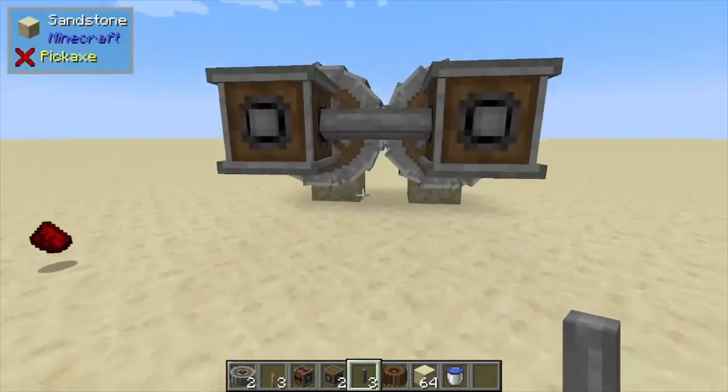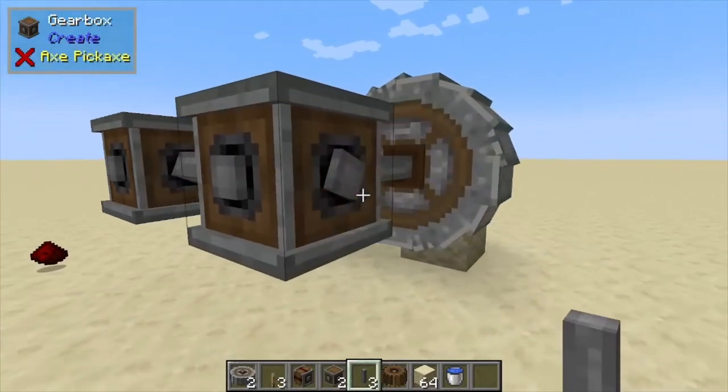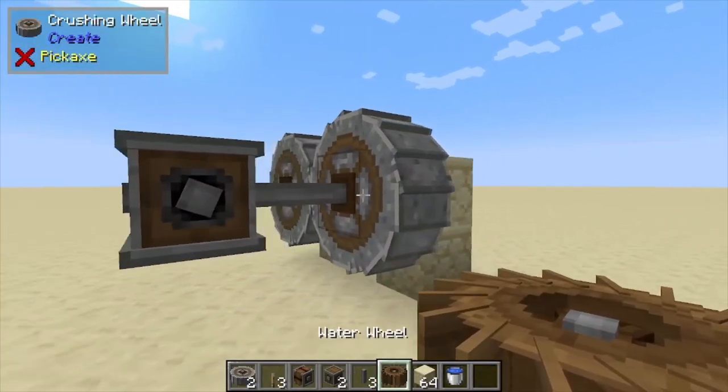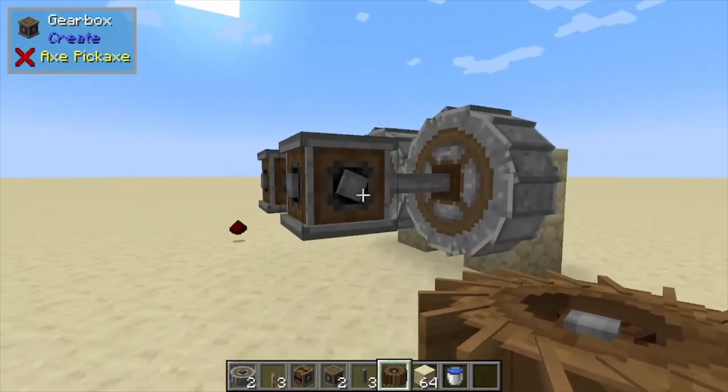If you did everything right, it should look like this. Next, we want to come over to the right side — and the right side is key, because the rotation of this will matter for whether it's crushing or not. So make sure you're on the right side.